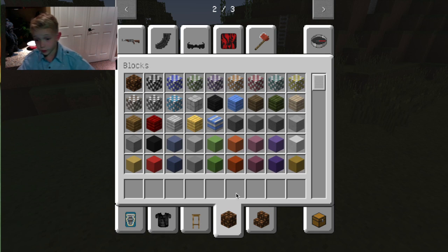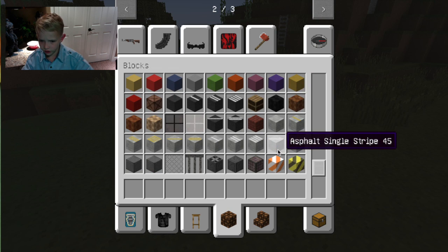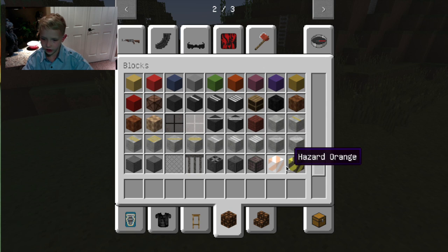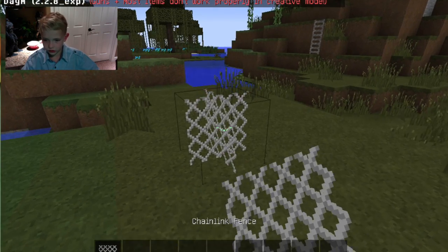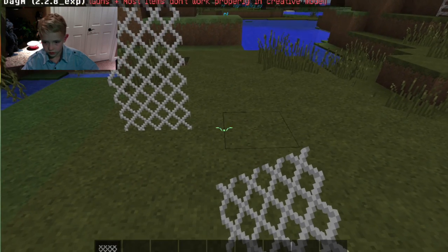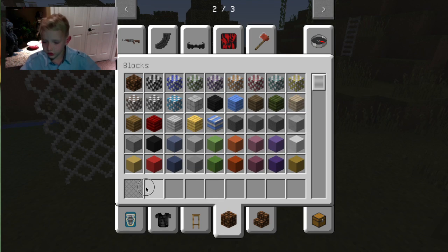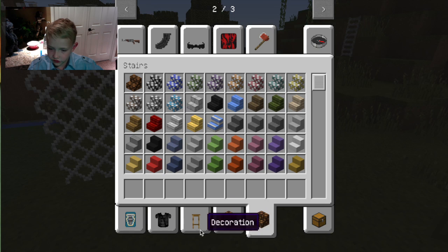And then there's more blocks down here, like wooden crate, plaster, dark red. There's hazard yellow, hazard orange, steel fence, chain link fence. That looks good — cool looking. It's cool if you had a base. That looks pretty cool. And then the same is for stairs — there's nothing really new for stairs.